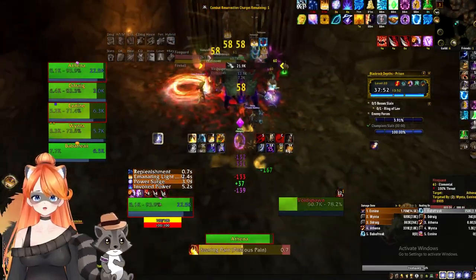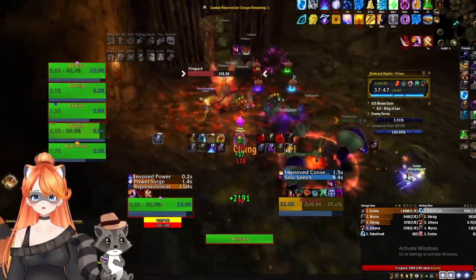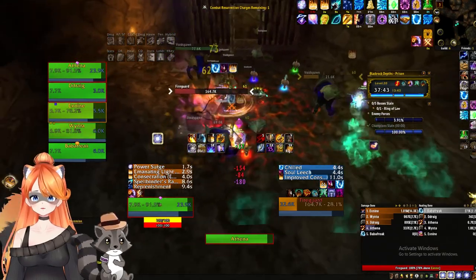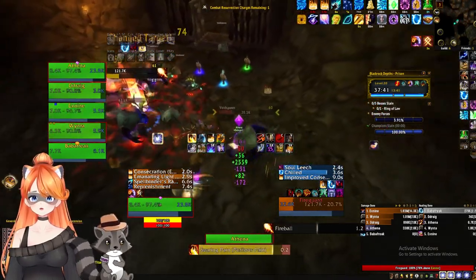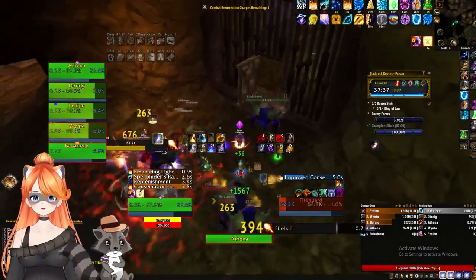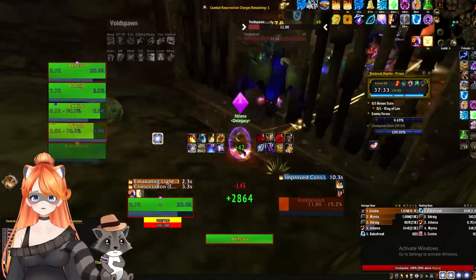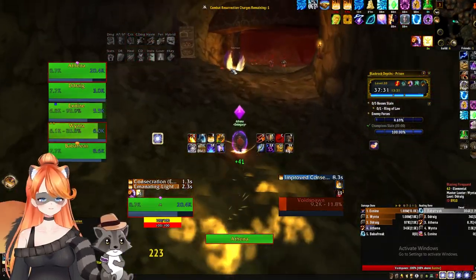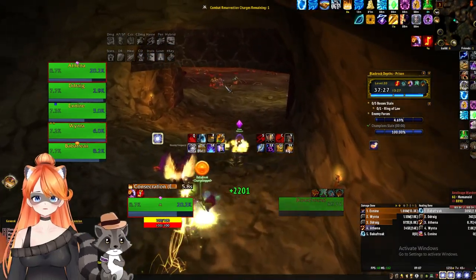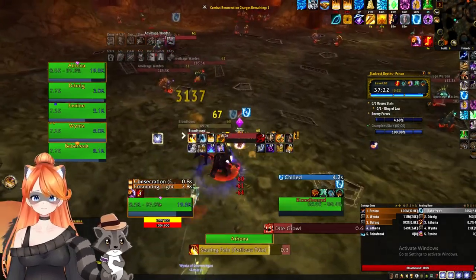We've now killed two champions and we're going to kill three more. One of the reasons I want to show you guys this video is not only is it a relatively good run - we got a two chest, 19 minutes - but we also take a different route. We don't do the heroic leap or pet pulling, which happens a lot in these prison time runs. This is great for pugs that don't have someone that can do heroic leap or pet pulls but still want to push a high time.